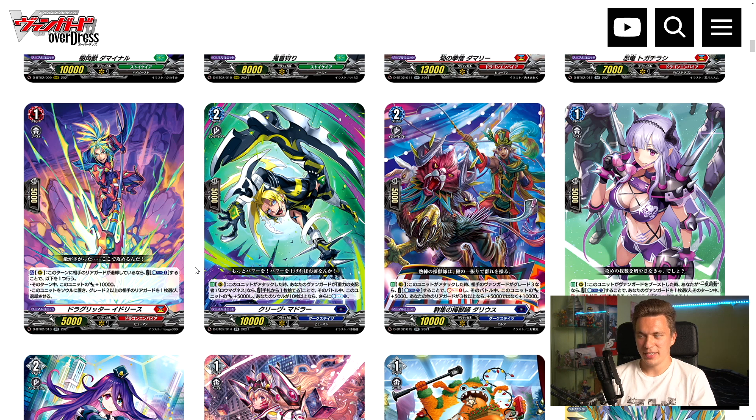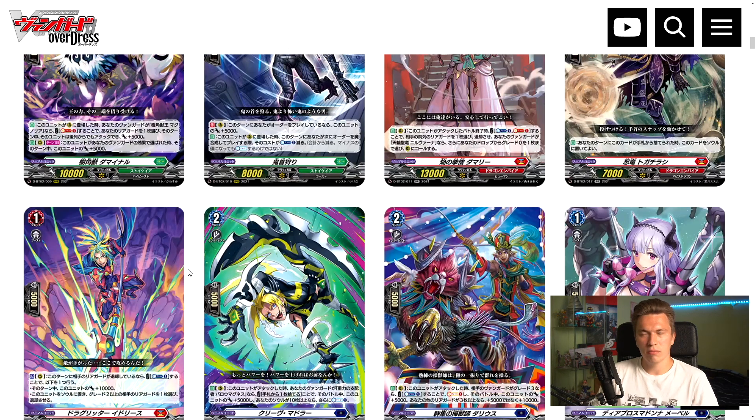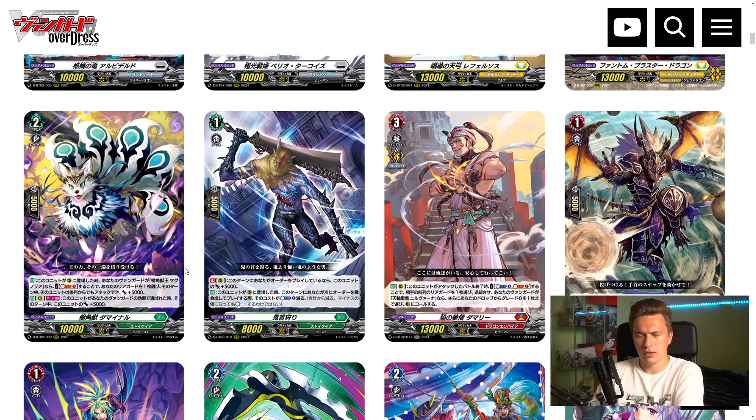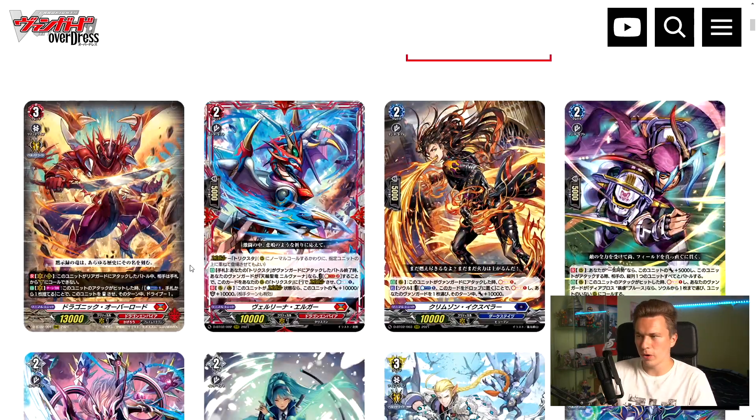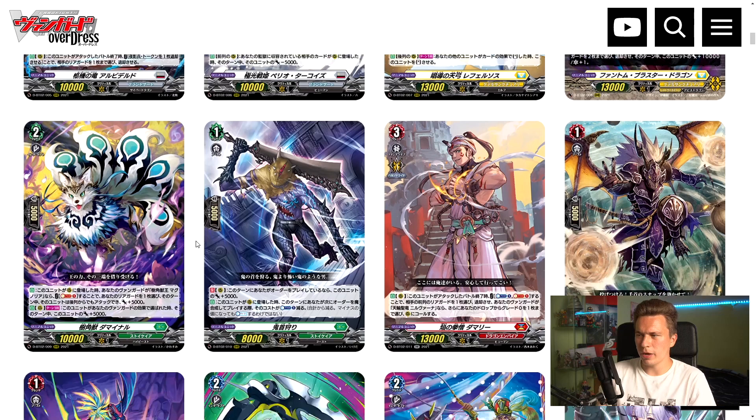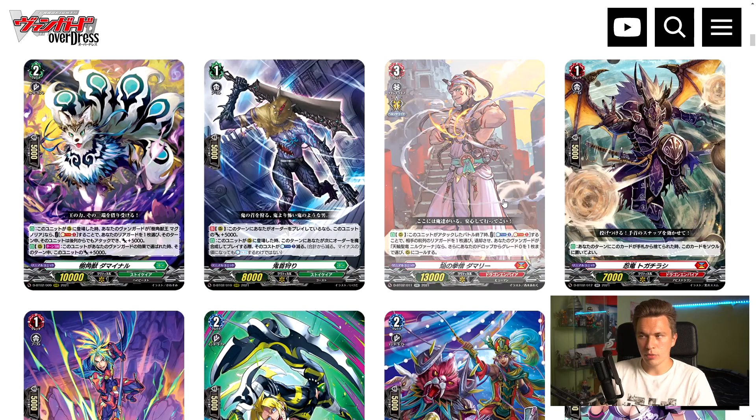I'd say Eugene got like two or three good cards this set, and if those cards were printed in Set 1, Eugene would have been a really good deck. In Set 2 though, with the power level here, I don't know how good it is. There are still good cards — power boosts, extra retires, and the unit that stands itself at the start of battle phase if it was rested — but it still feels kind of lacking overall.